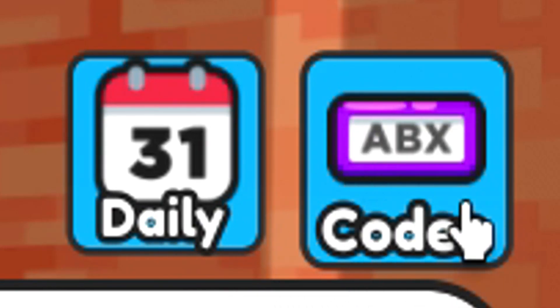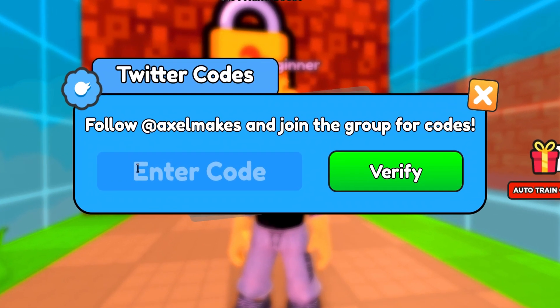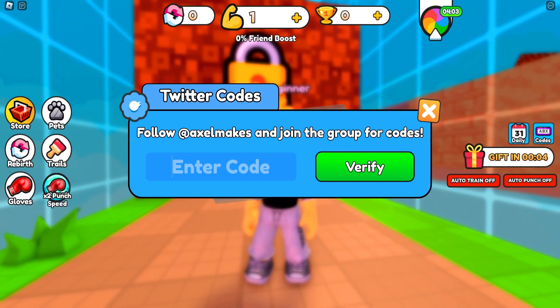To redeem the codes we have to click here, write the codes that I am going to tell you in this box. These are the codes that are active in the game.